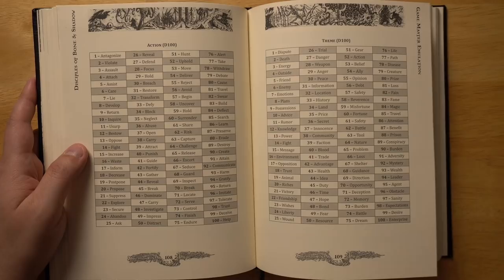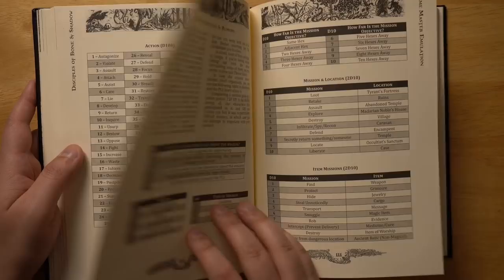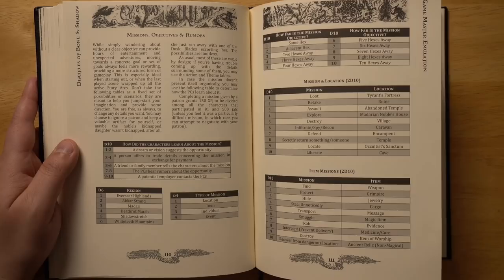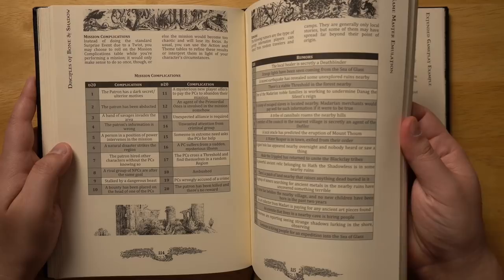There's also an action and theme table that can give you more idea seeds to develop into adventures or into weird events you need to react to — things like 'carry a faction,' 'release a memory,' or 'release a burden.' Missions, objectives, and rumors is a great way to generate quests: what region it's in, the type of mission, its location, what the actual mission is — like to transport a weapon or protect some cargo. There are plenty of complications too, like an unexpected alliance is required, there is an ambush, or the patron hired other characters without the PCs knowing. There are rumors like a giant hole appearing nearby overnight that nobody heard or saw.